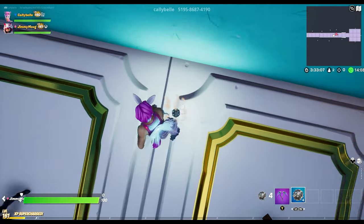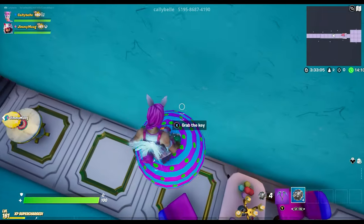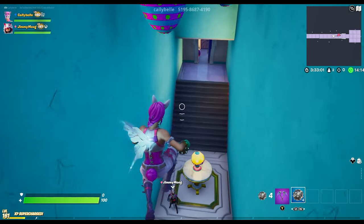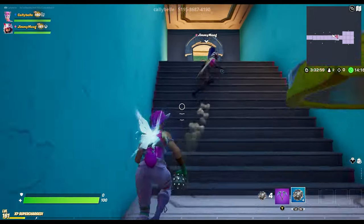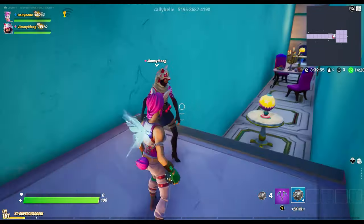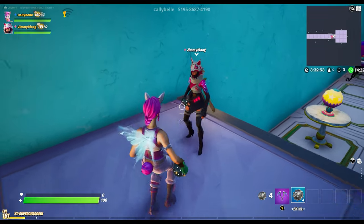We've got a locked door and a bunch of eggs up on the ceiling. There's a key right here — grab the key, that opens the door. Also, we put in anti-trolling mechanisms.